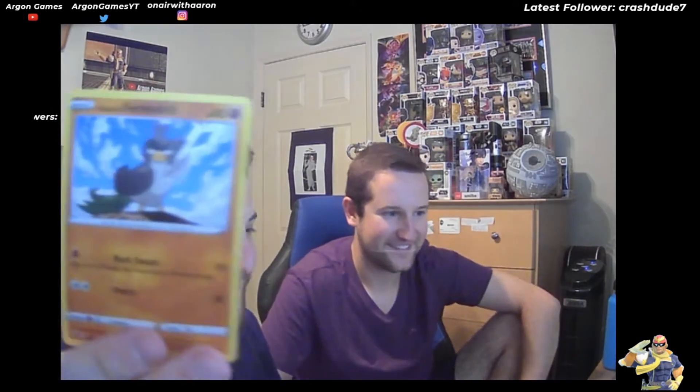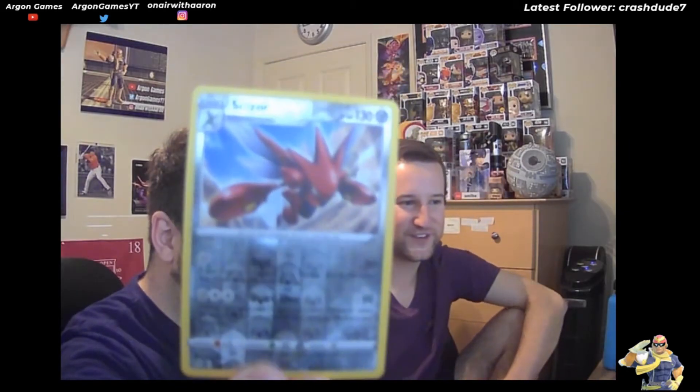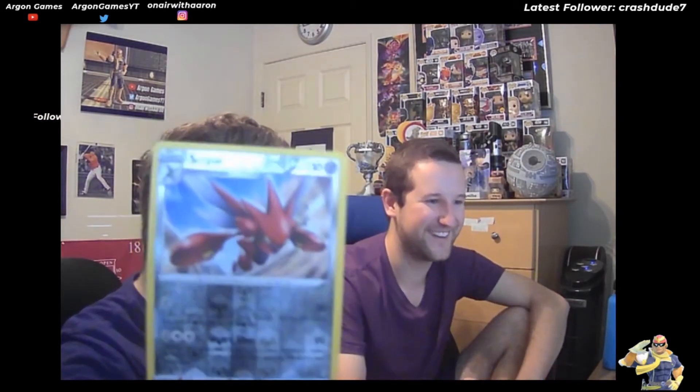I think I might butcher it but it's Bouffalant. Is that supposed to be a Tauros evolution or its own Pokemon? No, it's its own Pokemon - it's like a Tauros-type Pokemon. Fantump. Another Galarian Farfetch'd - this man is just haunting my dreams, I've pulled like five. We have a nice little Skullcap. And we got a Reverse Holo Scizor! You just completely undershadowed Caterpie right here. Caesar - love Scizor.